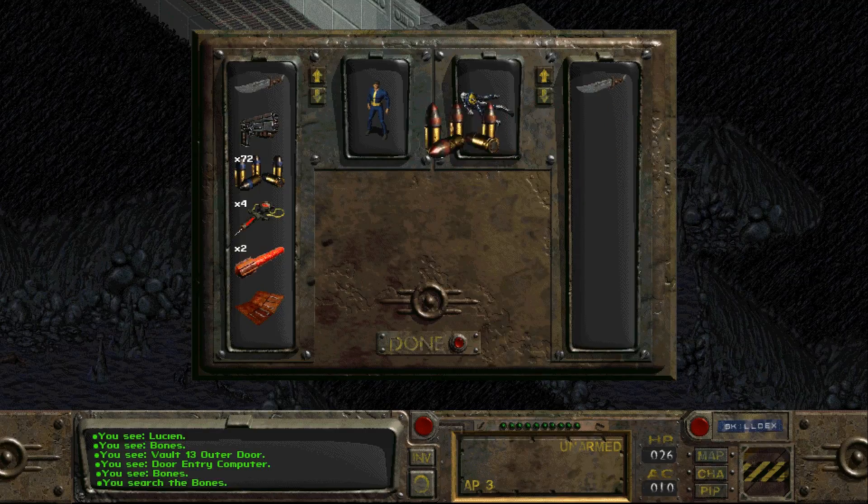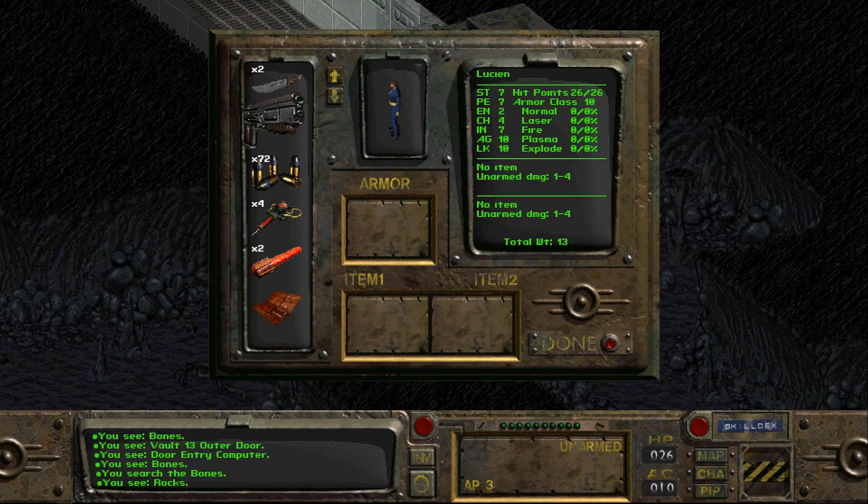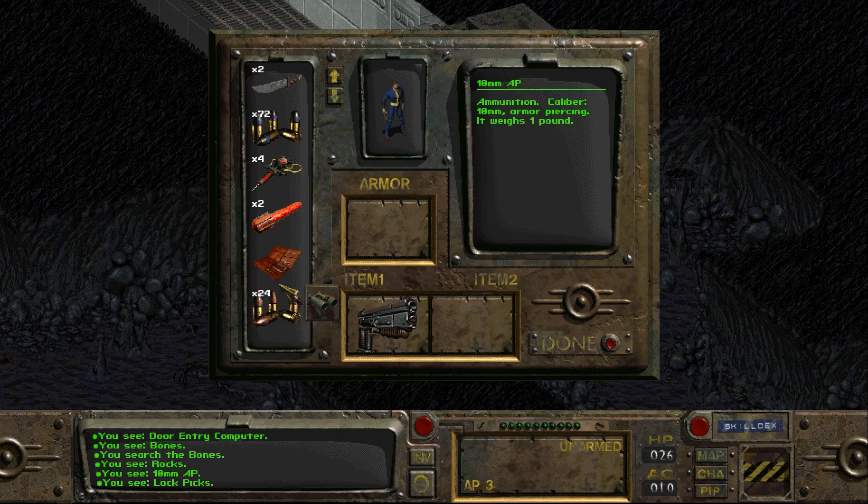Twenty-four rounds and a knife. Your starting loadout is based off of your skills. I start with a 10mm pistol, 72 hollow point rounds, 24 armor-piercing rounds, a set of lockpicks, two flares, and four stimpaks.